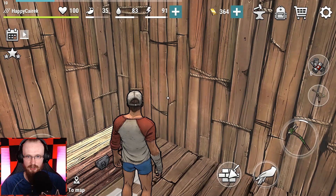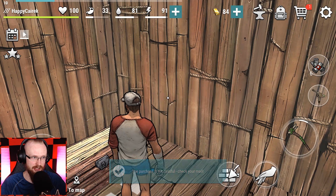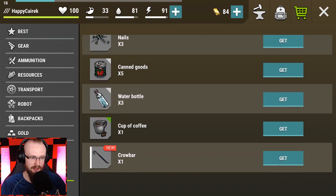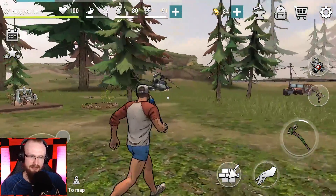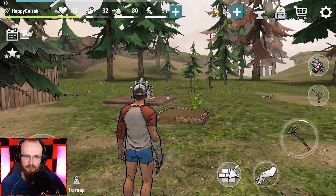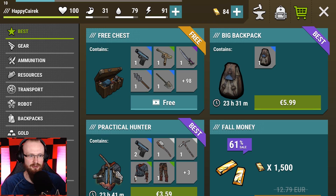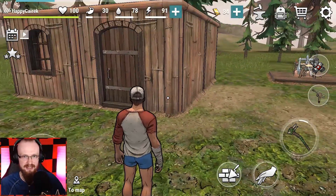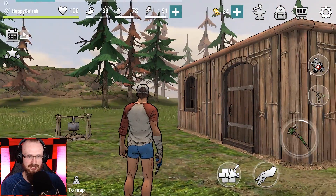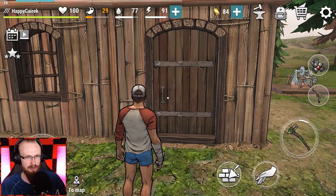Back at base - going to buy that crowbar. I was thinking: wouldn't it be more awesome if instead of going to the shop, there was an in-game dealer? Like in Last Day on Earth Survival - imagine a location at base where merchants sell stuff with gold. It would feel more natural and less pay-to-win, even though I haven't spent a single penny - all this gold was earned from tasks and zombie drops.